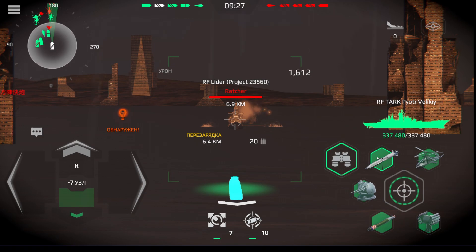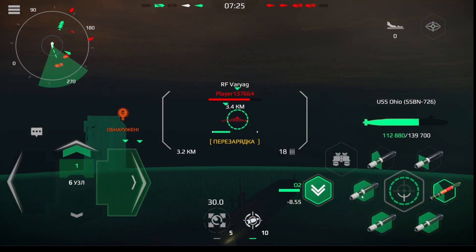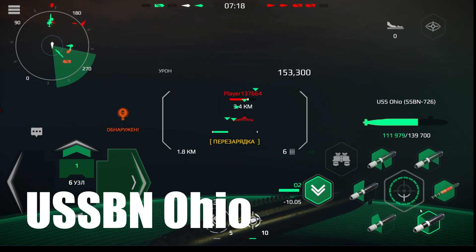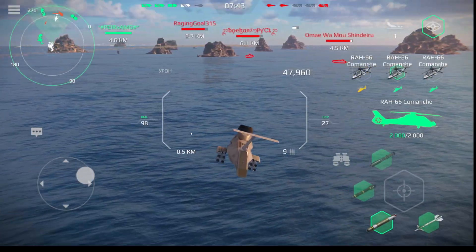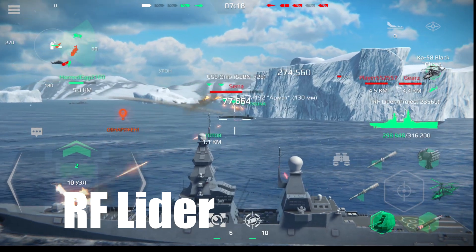What's up in the version? New warships: USS Ohio nuclear submarine with Trident II missiles that can be launched from underwater. New Korean CVX carrier, which can take three helicopters on board simultaneously. And also, the very long-awaited Leader-type destroyer.